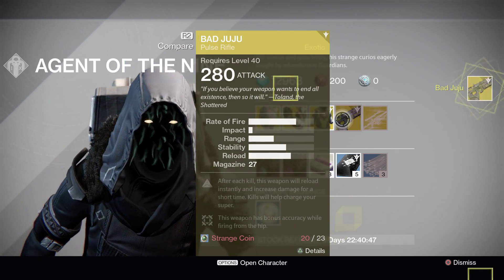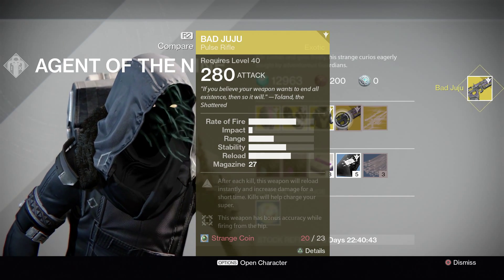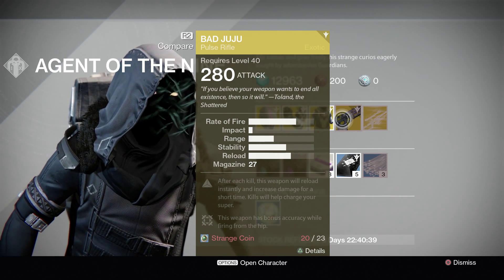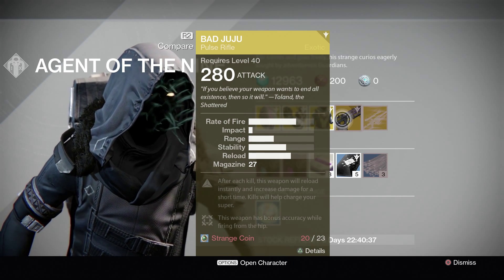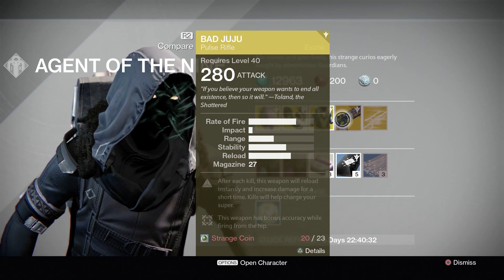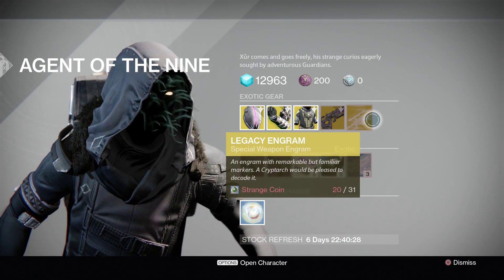I was going to think about getting the Bad Juju from the exotic list in the Tower, but that of course costs legendary marks. I'd rather spend coins because you just refill them over the course of the week. So you have the Bad Juju — the pulse rifle — which apparently is really, really good, with good stats, apart from the impact which I think can be improved. And you've got the legacy engram.